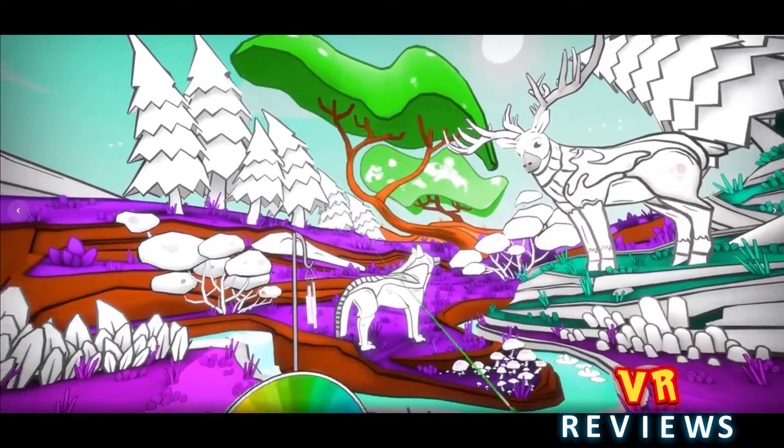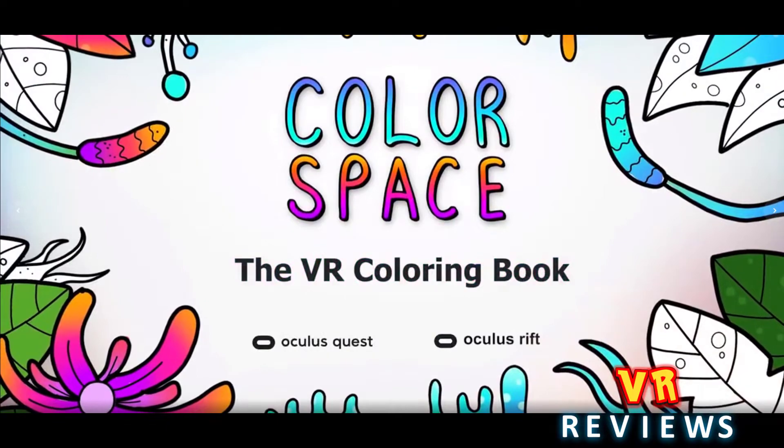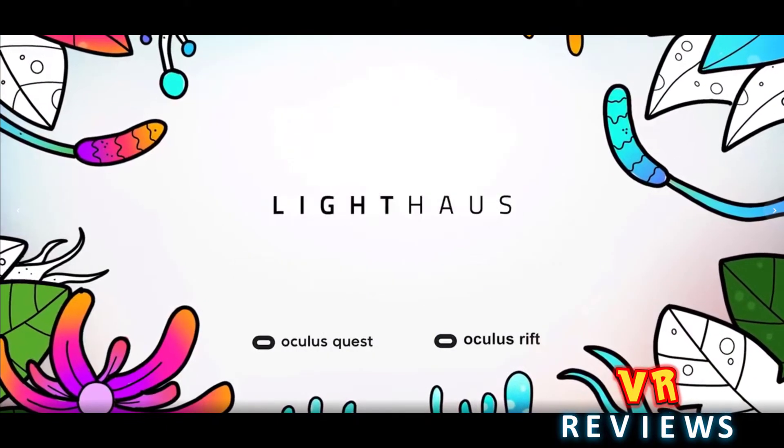You can also see in the Oculus store Colour Space, for the price of $14.99 Australian dollars — about $8.50 in US dollars or 7 British pounds. It's a relaxing colouring book experience with 13 worlds to colour in included at launch, like stepping into a beautifully animated colouring book.